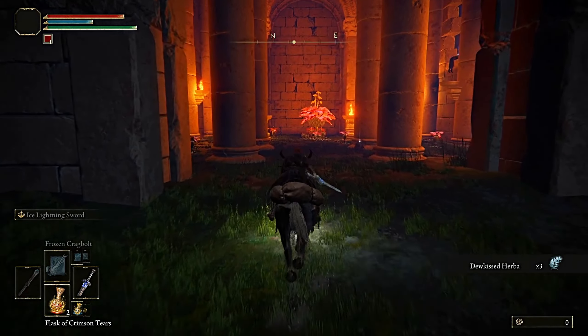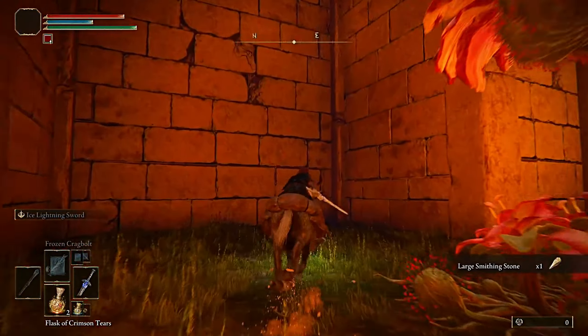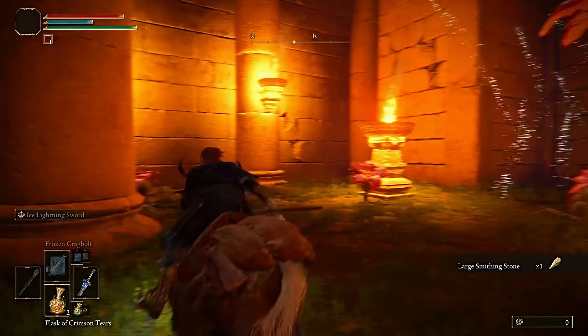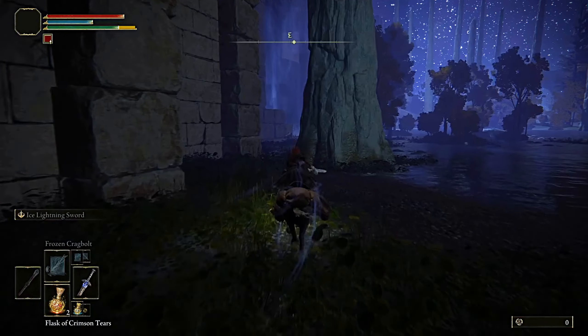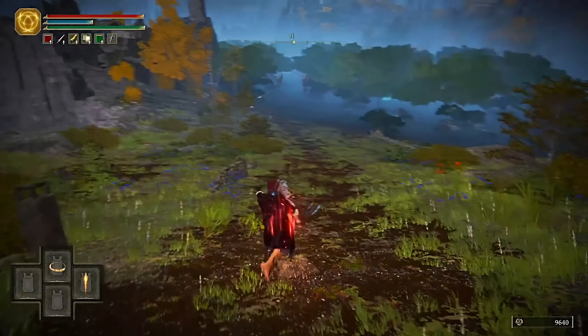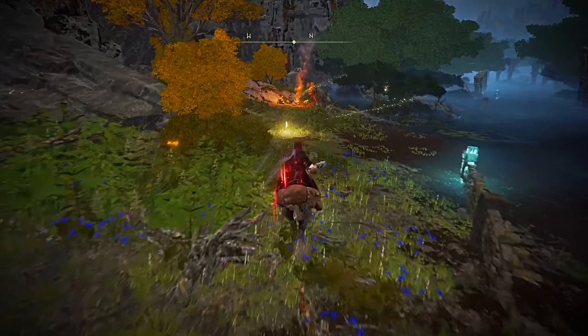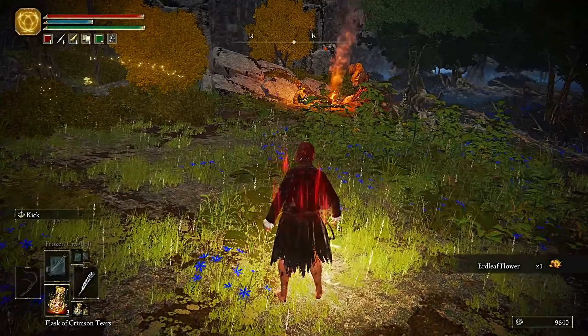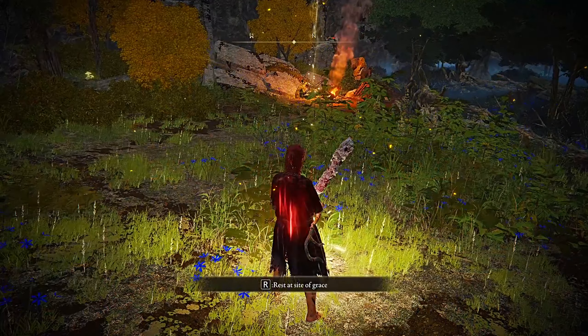There are two main parts of the progress system I'd like to address: weapon reinforcement and the main quest progress. Weapon reinforcement has been redesigned — all weapons are now reinforced to plus 10 at maximum, and the scaling benefit between standard and somber reinforcement are identical. This means we no longer need 10 types of stones; we only need 4 to upgrade normal weapons and 5 for somber weapons. They've made tables to make this easier to understand.